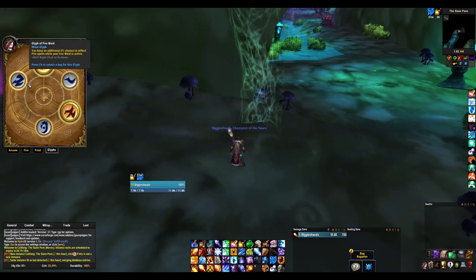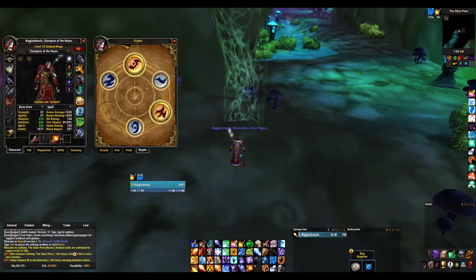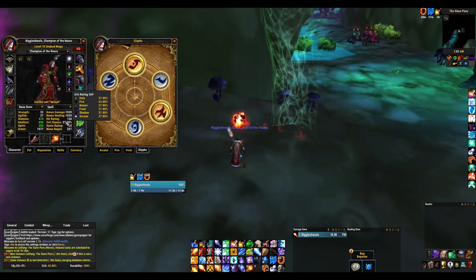Frostward, Fireward glyph, just for that extra reflect. You definitely want the Molten Armor glyph. You can get the Blink glyph if you want to be a little extra safe.